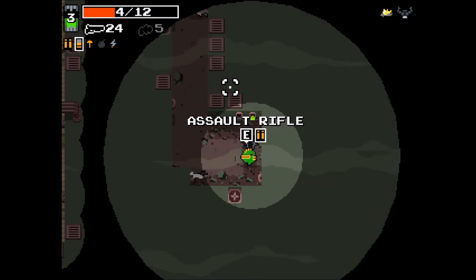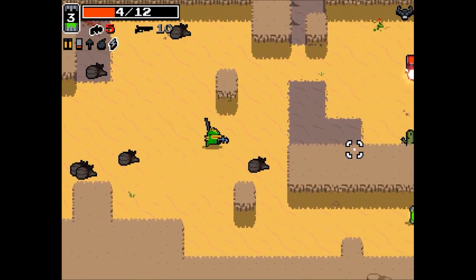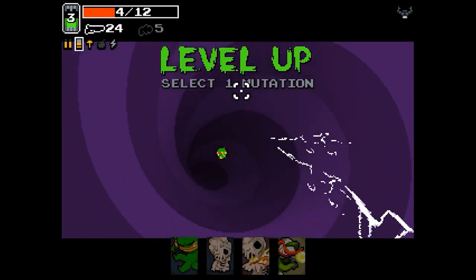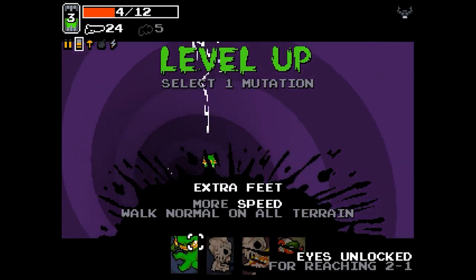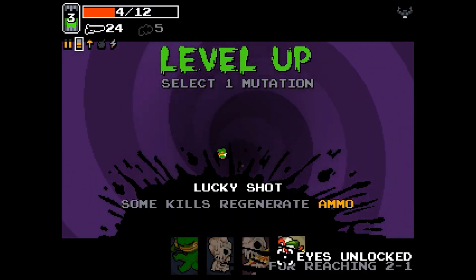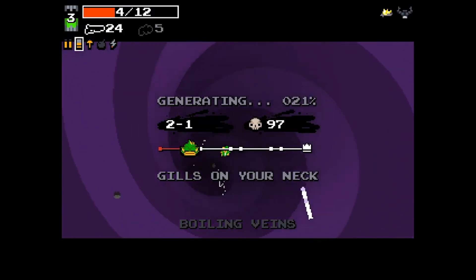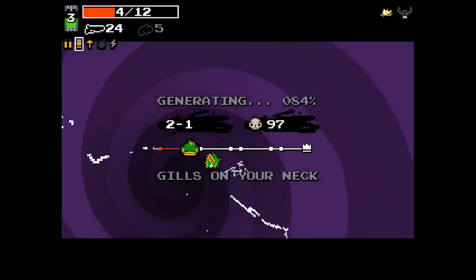In Nuclear Throne, your goal is to reach the Nuclear Throne. But where the option of choice comes in is through its roguelike elements. After completing each level, you're presented with the option to upgrade your gun, health, damage, or other attributes related to your character and the game as a whole. Each selection of choices is also randomized for every new run you start, and once you lock these choices in, they are permanent to that run specifically.